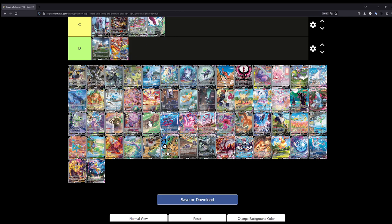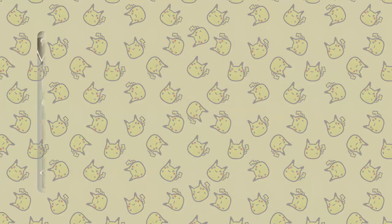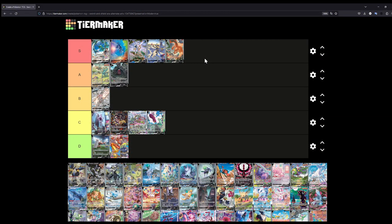The Charizard V from Brilliant Stars — that's also a really easy S tier for me. You have a dynamic battle scene with Venusaur opposing the Charizard, both of them fighting — maybe a continuation of other cards where Charizard is always fighting Venusaur for some reason. There are a bunch of them recently, including ones from the Charizard Ultra Premium Collection. But this is a really really nice illustration.